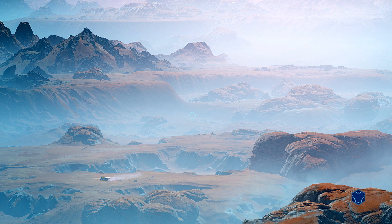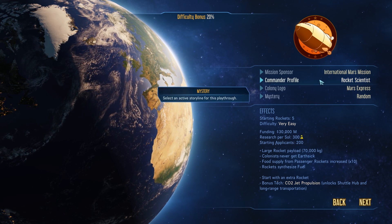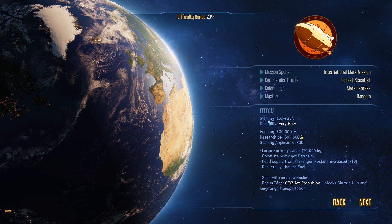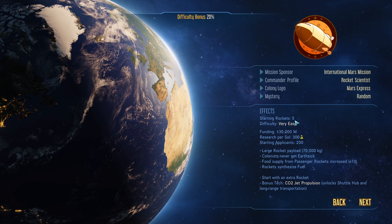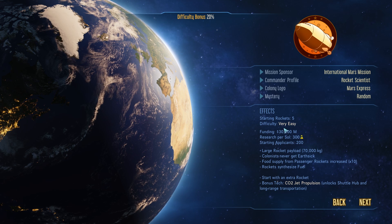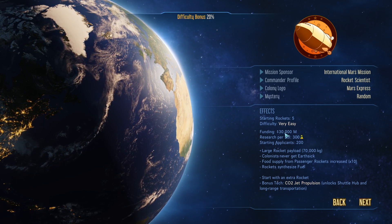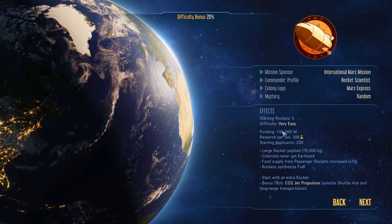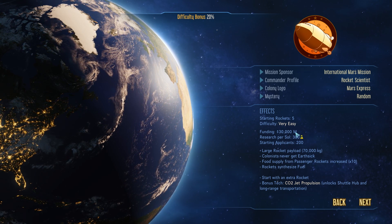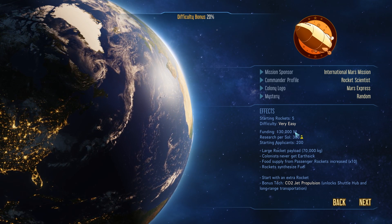All right, so we're going to start a new game here and we're going to have a difficulty bonus. We've got a couple of things here — some will affect the difficulty bonus, some won't. The effects we start with include starting rockets, which is how many rockets are going to Mars. There's an overall difficulty setting and then funding, which is 30,000 million credits. I don't understand saying '30,000 million,' so I'm going to call it Mars Bucks — like my buddy Quill does in his videos.